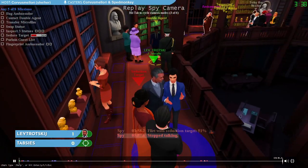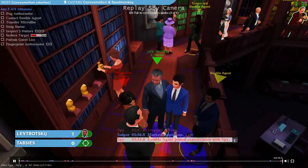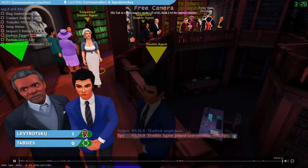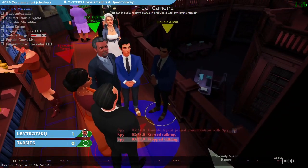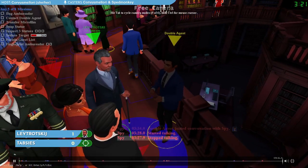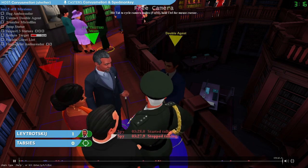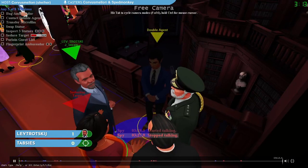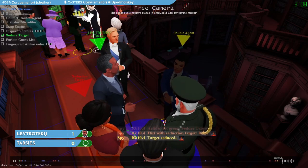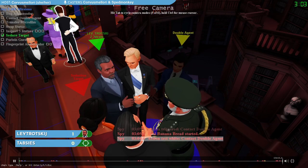Lev has now flirted with our seduction target once — we'll need to flirt one or two more times to complete the mission. This person with the yellow arrow is the double agent, who has joined our conversation. If we want, we can now say the code phrase 'banana bread' to contact the double agent and complete that mission. If we do that, the sniper will hear us say it and know that we were in a conversation when we said it. The bonus for the sniper is that anyone who is not in a conversation when banana bread is uttered cannot possibly be the spy.